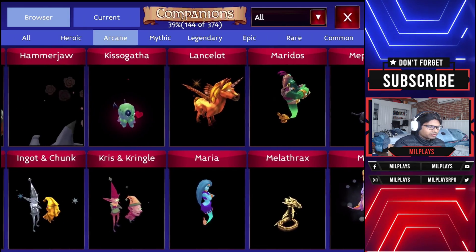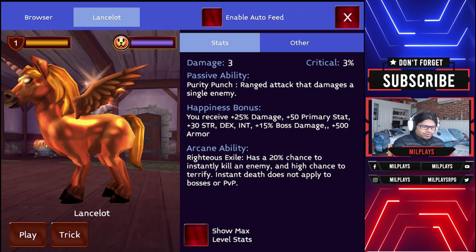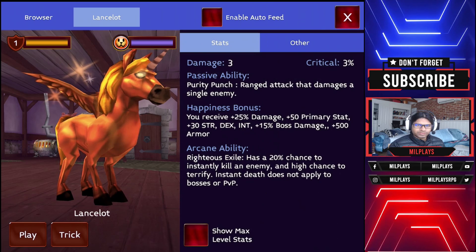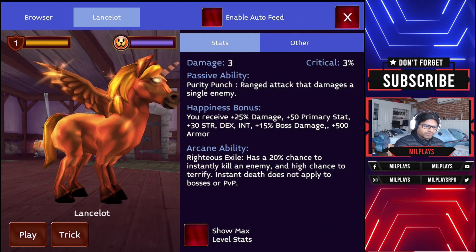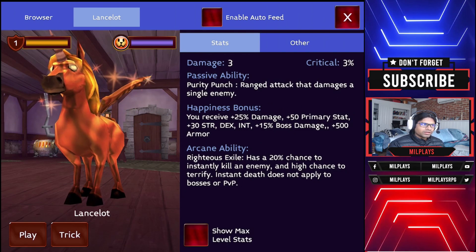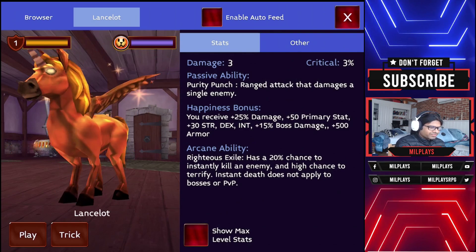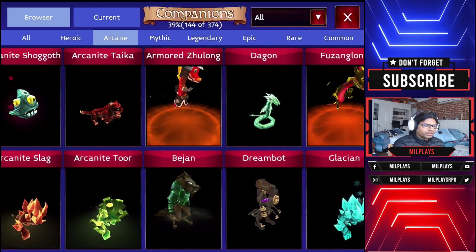Next, I would probably go with Lancelot. You get 25% damage, 50 primary stats, 30 all stats, and 15% boss damage. The happiness bonus depends on what you're going for — if you're focused on boss damage, pick accordingly. In most general situations Lancelot is a very good pet. You also get 500 armor, so if you're not well geared and don't have the 8,000 base armor you want as a warrior, this is worth considering.